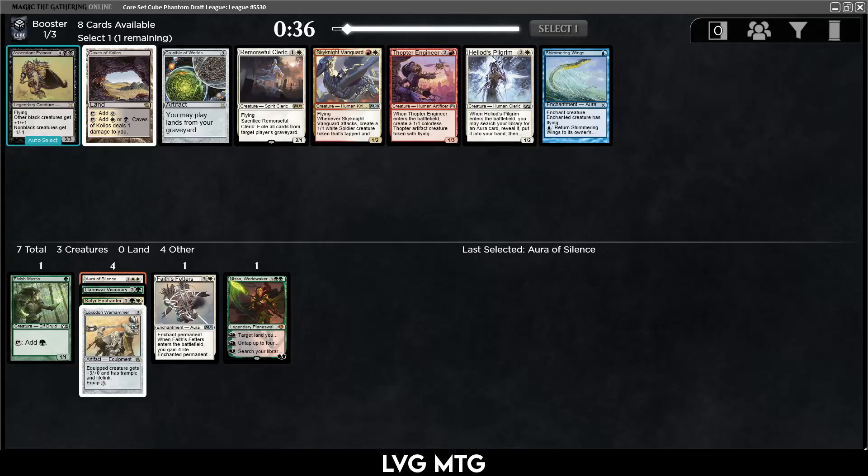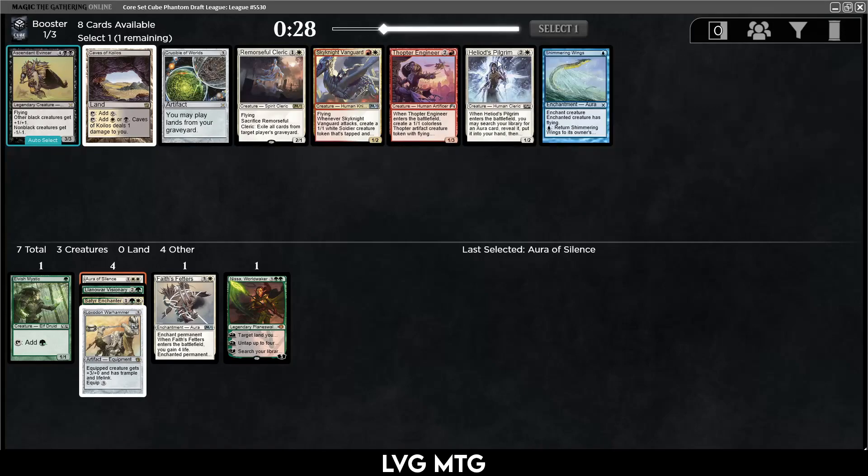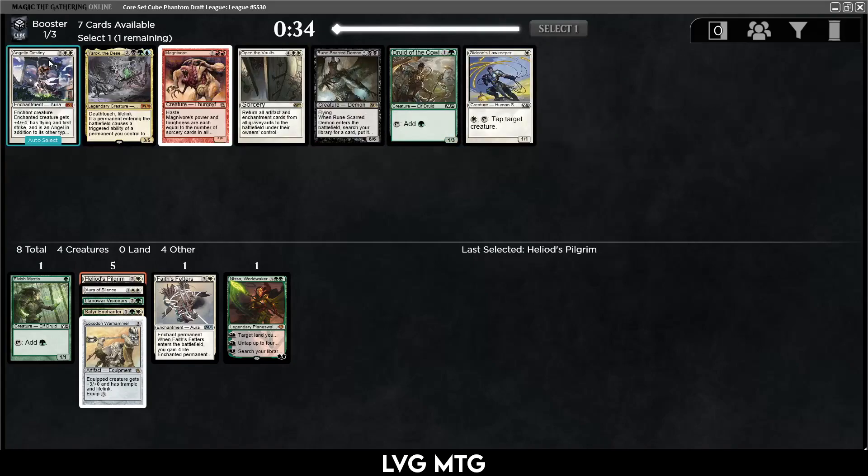Remorseful Cleric, Heliod's Pilgrim — I think I want to take the Pilgrim. Remorseful Cleric is not bad either, but this is an interesting card that can get us a Faith's Fetters, so at least it gets us a removal spell. That's pretty good. Angelic Destiny came back and Open the Vaults showed up too, so I think we're in the open colors.